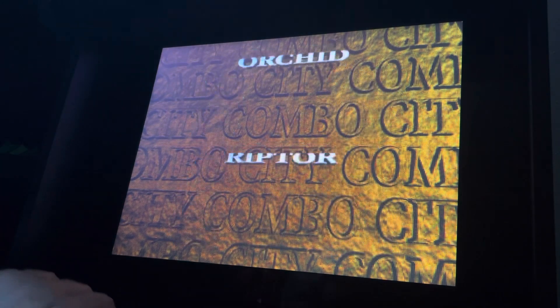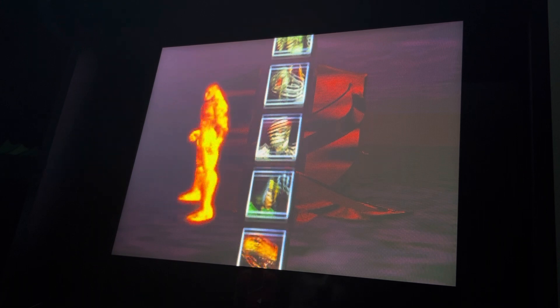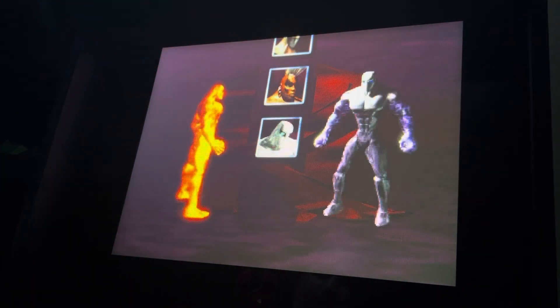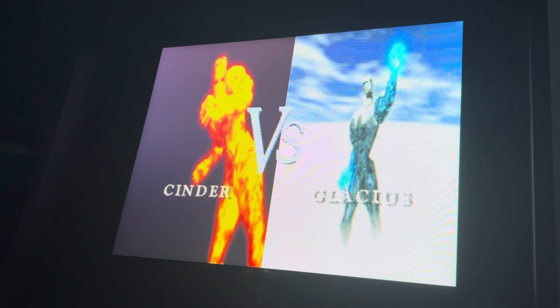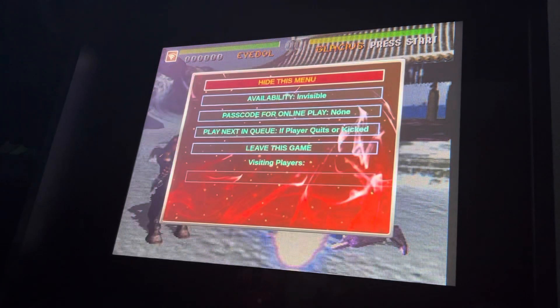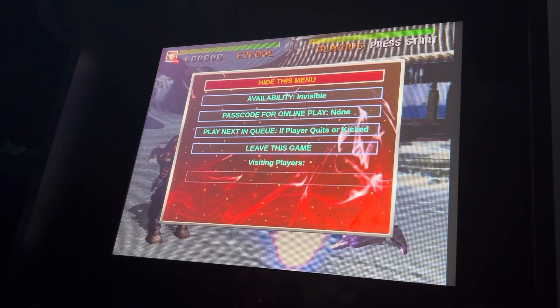So let's get started. To pick Idle, you've got to select Cinder, and then once it shows the next screen, hold right. You hold right and press: quick punch, quick kick, fierce punch, medium kick, medium punch, fierce kick. You do it on that versus screen, and hopefully you can hear where it says 'Idle' — that means you've selected Idle. It's a pretty easy way to get him on your list of characters.